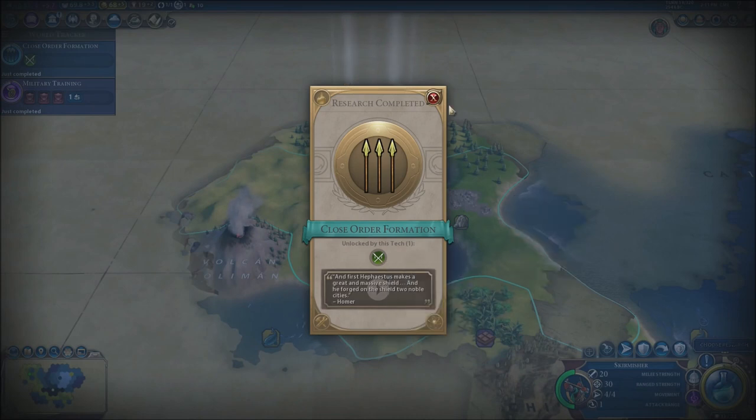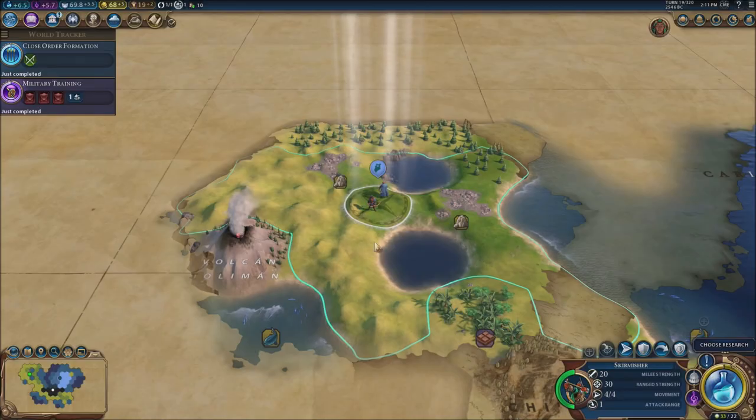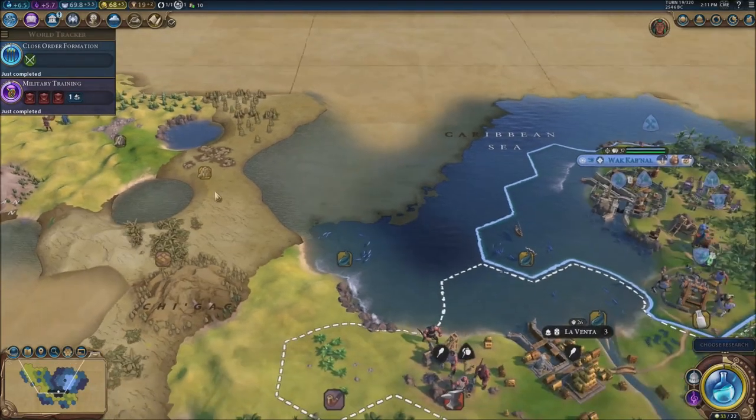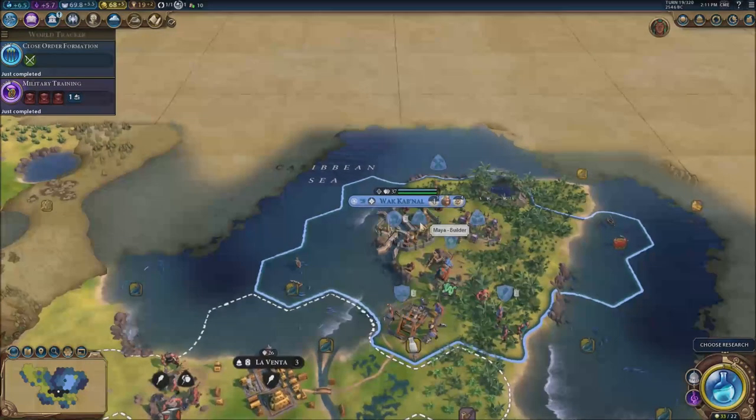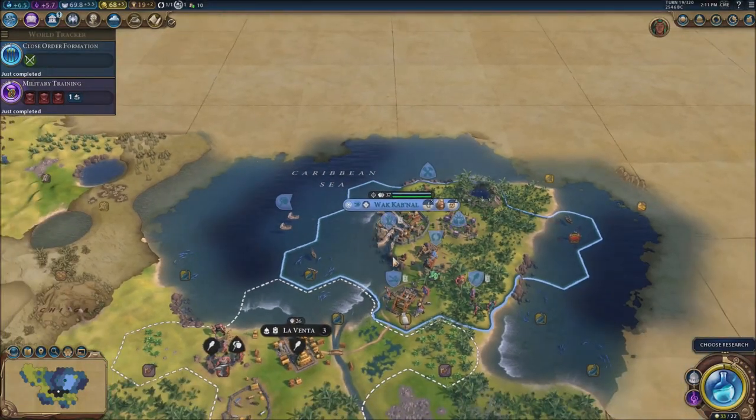Close order formation — we've got spearmen and military training. I'm going to send my skirmisher right here. Good news: there's nobody in the vicinity that can really challenge our rule over here.